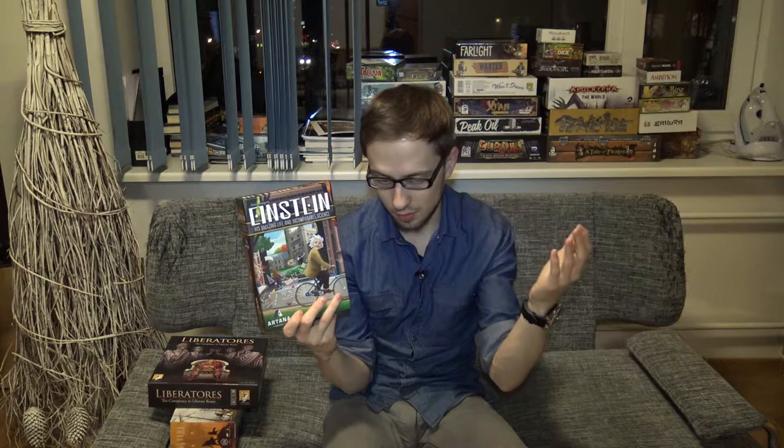Then we have Einstein — 'Einstein: His Amazing Life and Incomparable Science' — from Dirk Niemeyer and Artana. This caught my eye because of its looks: it's a smaller box with cards and tiles. I really like the puzzle aspect of placing tiles. There are different decks of cards representing Einstein from different life periods, and it has both co-op and competitive modes.